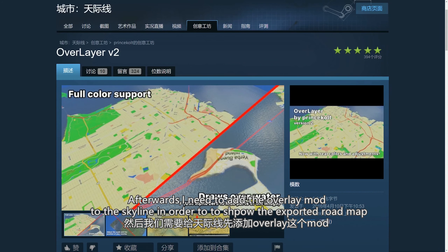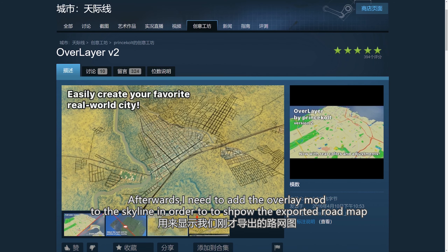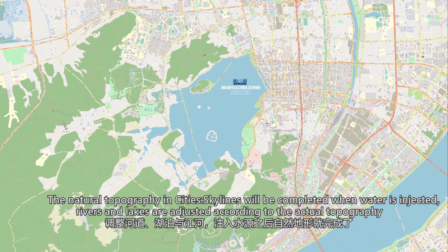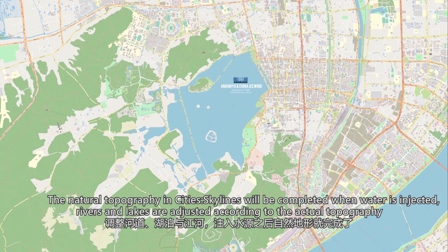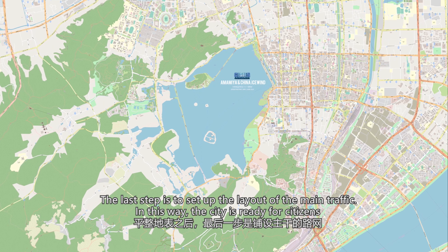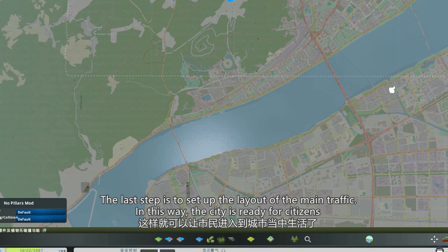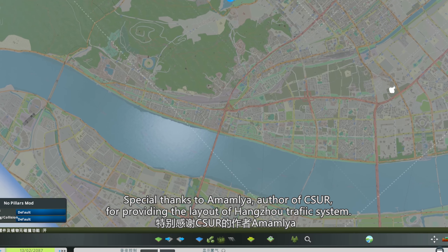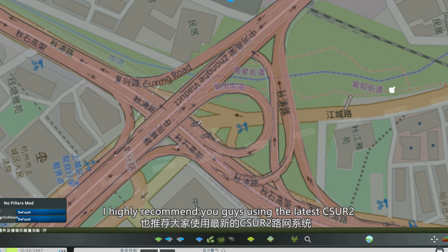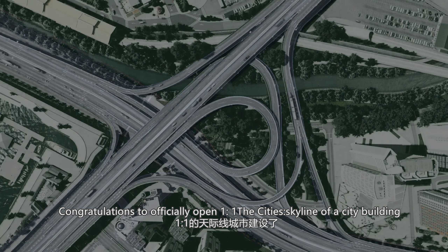Afterwards, I need to add the overlay mod to Cities: Skylines in order to display the exported road map. The natural topography in Cities: Skylines will be completed when water is injected. Rivers and lakes are adjusted according to the actual topography. The last step is to set up the layout of the main traffic. In this way, the city is ready for citizens. Special thanks to Amamlaia, author of CSUA, for providing the layout of Hangzhou's traffic system. I highly recommend using the latest CSUA-2 for 1-to-1 construction in Cities: Skylines.